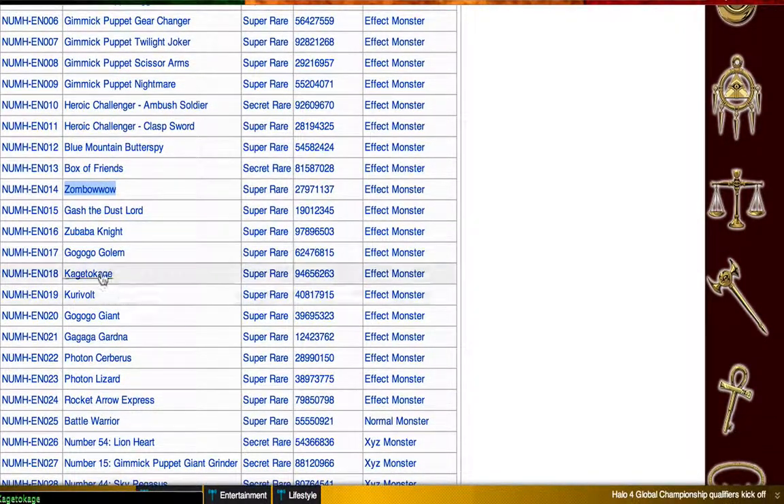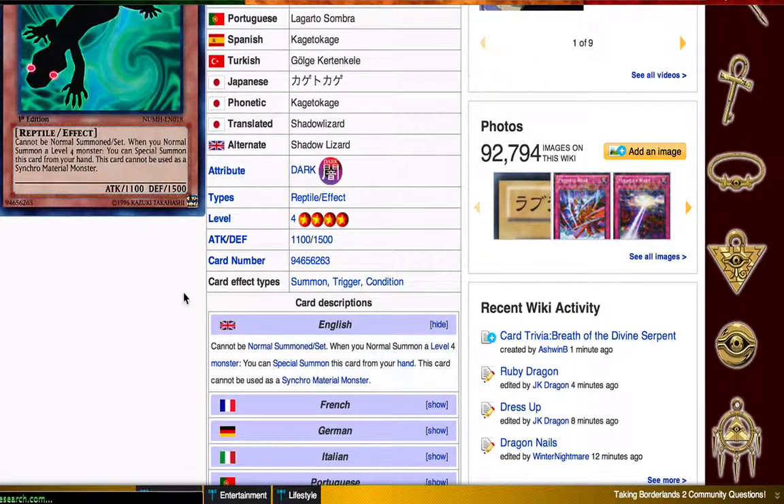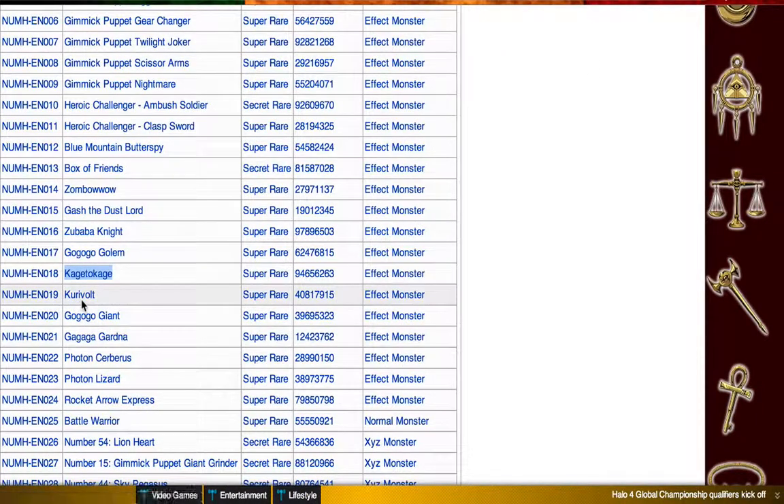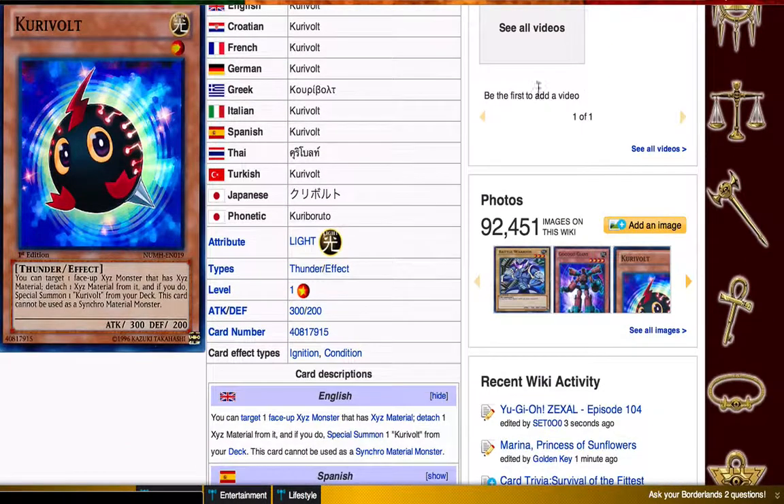Go-Go-Go's are decent. Kycoo the Ghost Destroyer reprint is good — basically it's the same thing as Butterspy but for any deck. But I wouldn't recommend it in Heroes, because if you get Butterspy you have the option of going into Excalibur or Blade Armor Ninja, which requires 2 warriors. Curry Vault — not a bad card at all. You can target an actual XYZ monster, detach all of its materials, and special summon a Curry Vault token in attack position. Basically, this crushes Ophion.